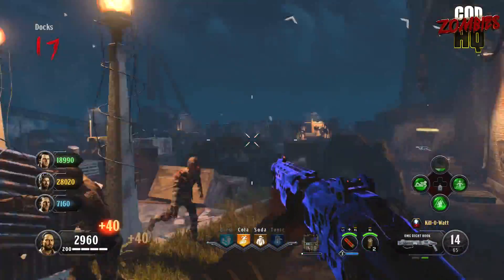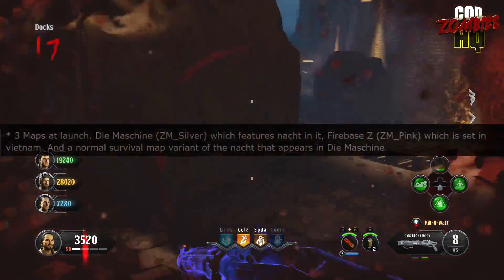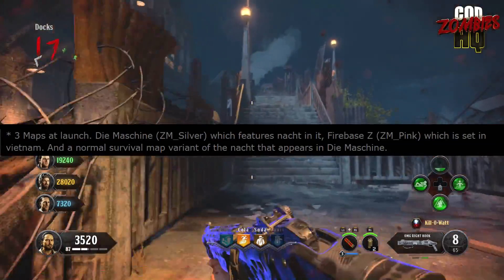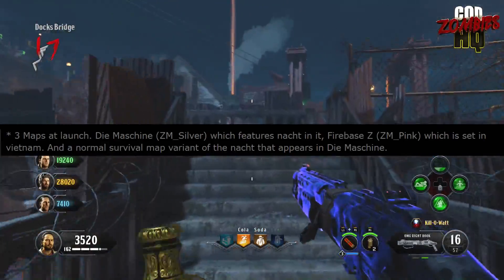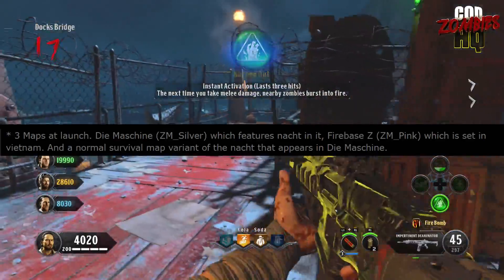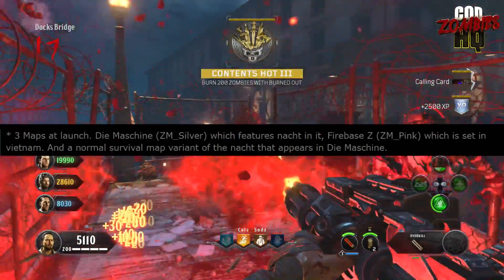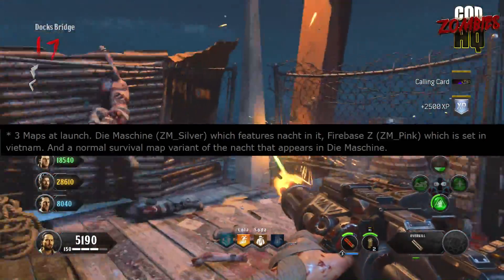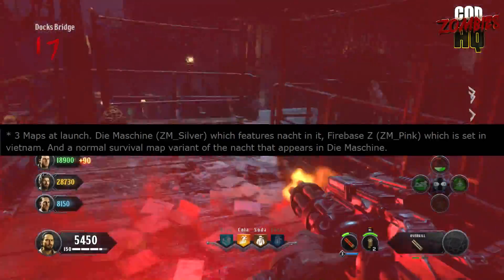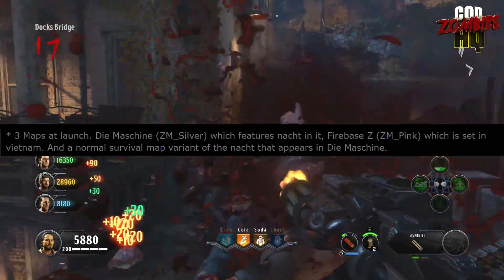Let's start off with our first piece of unreleased information: according to the leak, there'll be three maps available to play when the game comes out. One of which we already know about, that being Die Machina. The second has been consistently alluded to and teased, that being Firebase Z — the zombies map set during the Vietnam War. The third being a normal survival map variant of the Nacht that appears in Die Machina.